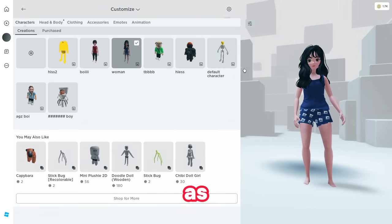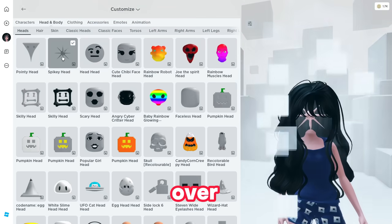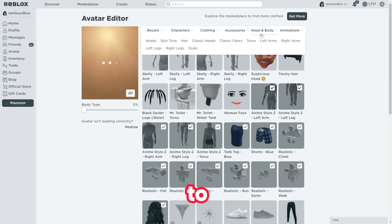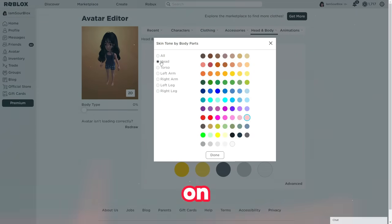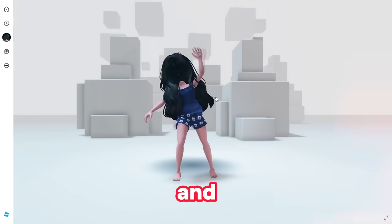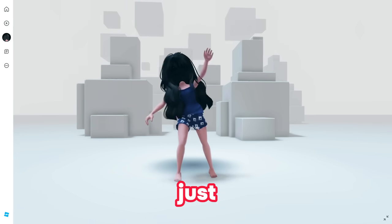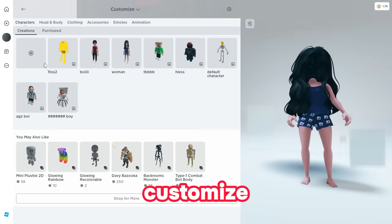Now there is another way to get the free headless. Click on the default woman character, then go to head and body and choose the spiky head. Then head over to the Roblox avatar editor, go to head and body, choose skin tone, go to advanced, click on head, choose the color black, and hit done. Head back into Roblox and you will again see you have got yourself a headless.